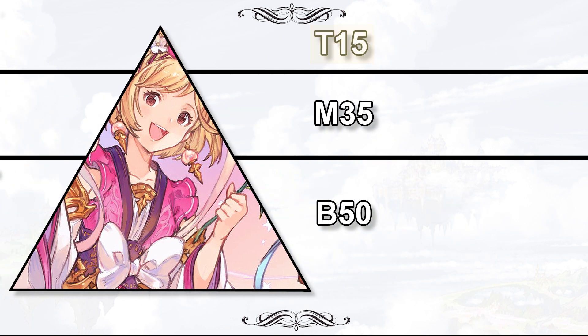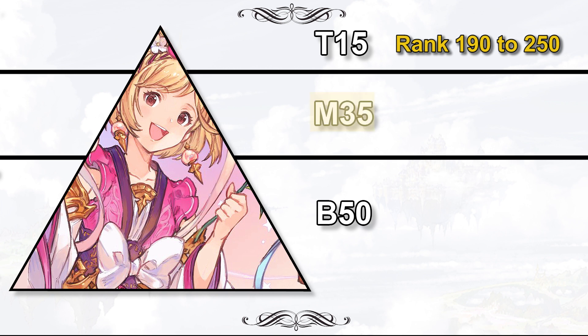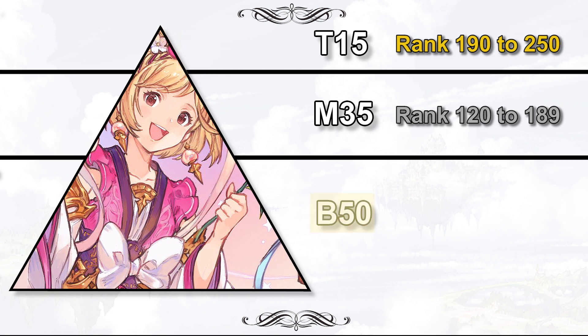First, we have the top 15% — players whose ranks are around 190 to 250. They are at the top of the pyramid but have the smallest population, and they are looking at the finest things in the game. Then we have the middle 35% — ranks around 120 to 189 — who already have their basic needs fulfilled and are looking for something extra. Finally, the bottom 50% — ranks around 1 to 119 — are trying to build a solid foundation.